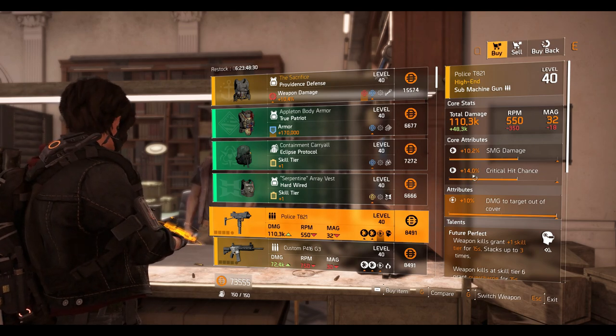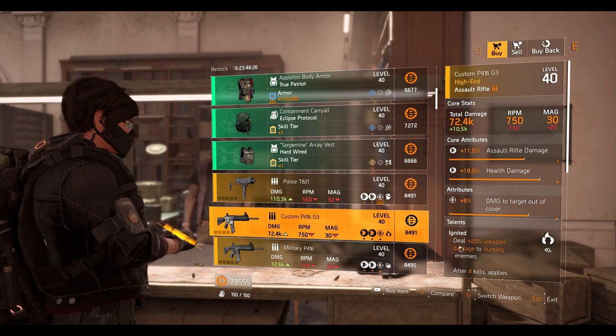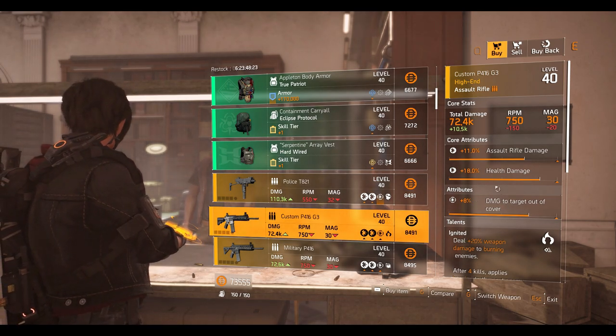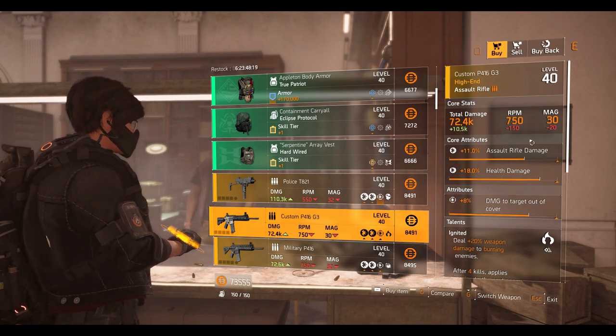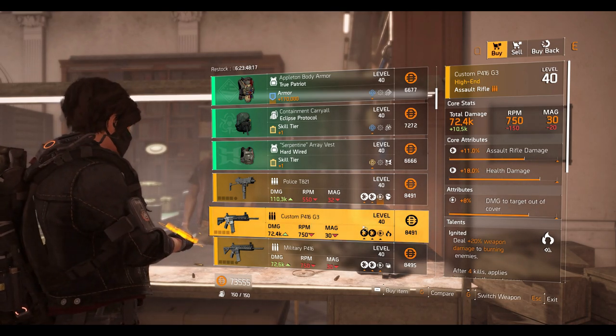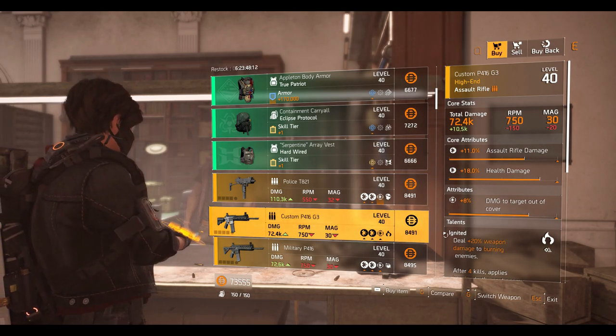Continuing with the Police TI21: 14% crit chance and 10.2% SMG damage. Then the Custom P4G3 assault rifle with Ignited talent — 8% damage to target out of cover, 18% health damage, and 11% assault rifle damage. Pretty decent reroll — if you're new to the game you can definitely buy this and it will be really handy.